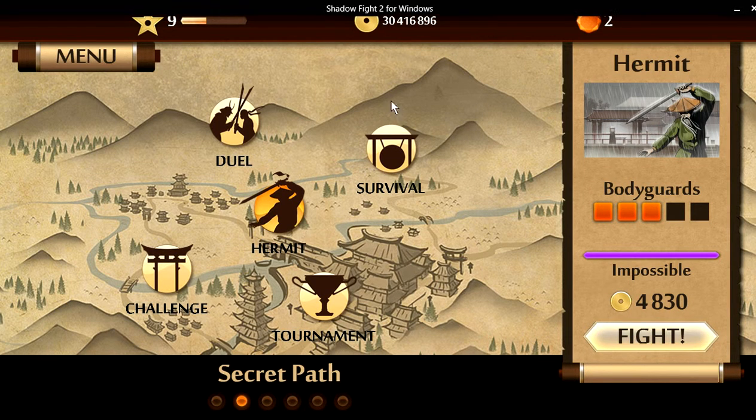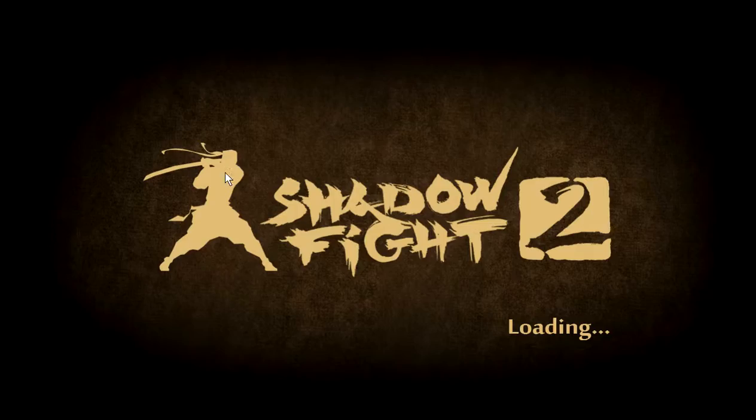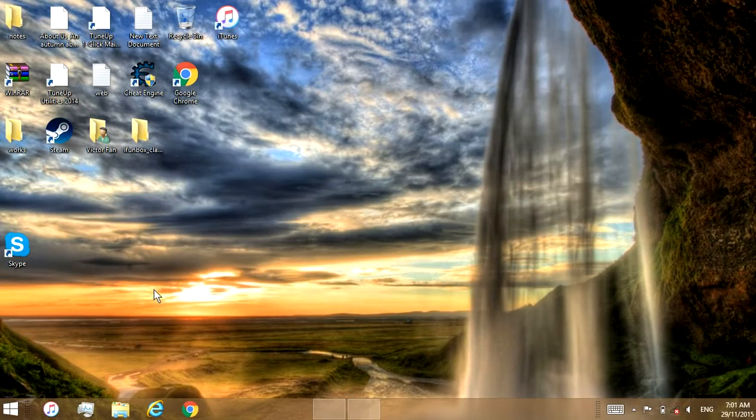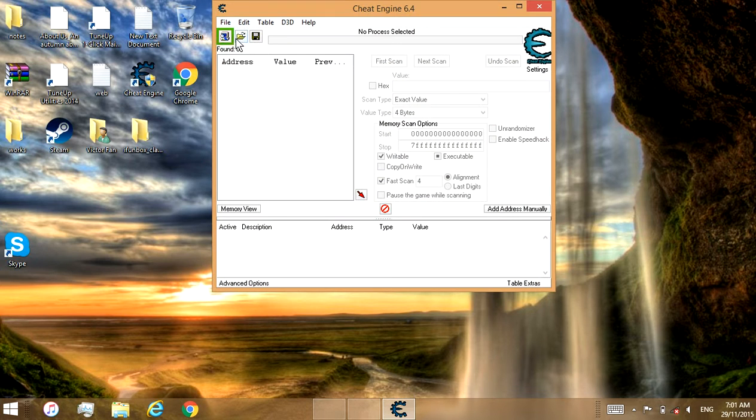I already hacked the money here — I'll show you how to hack the money and also how to hack the weapons. What you need to do is go to Cheat Engine and open it.